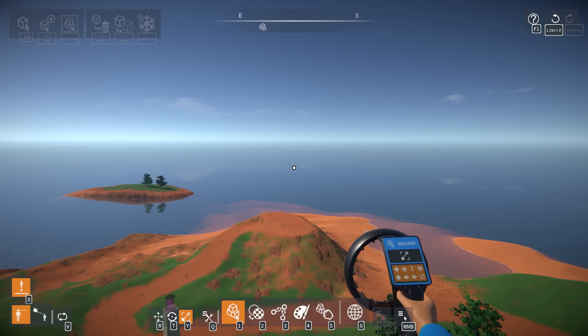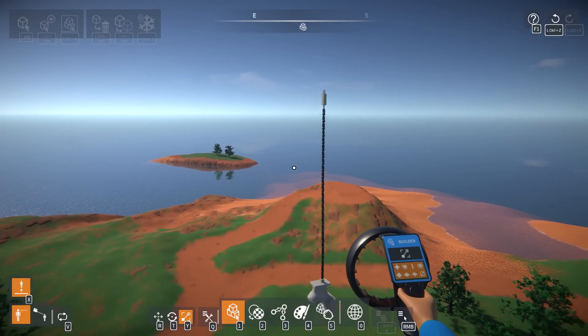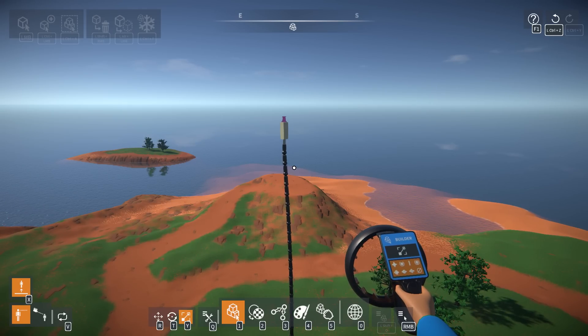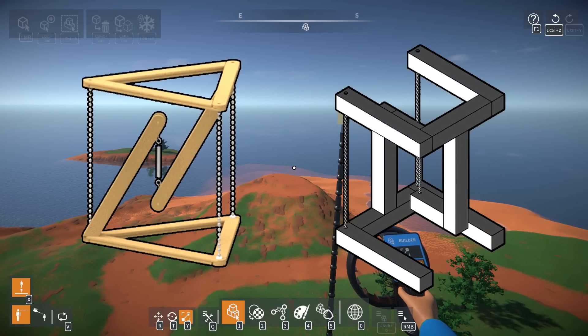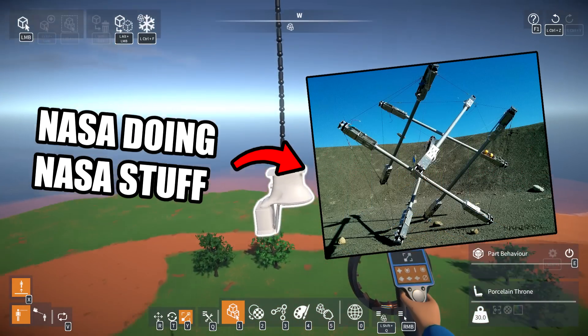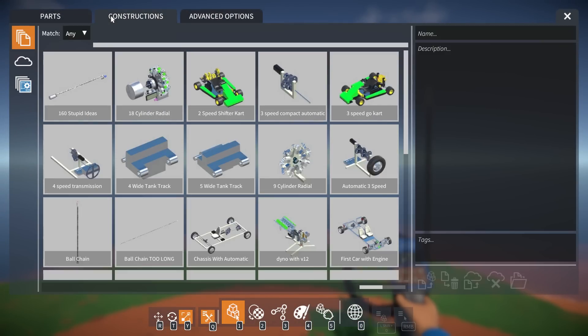A tensegrity structure is one of those structures that's held up by ropes and seems to sort of defy gravity — it looks like the structure should collapse, but it uses a series of ropes under tension as well as a couple of members under compression. I'll throw some examples up on screen; they're kind of cool and there are all sorts of them in real life.